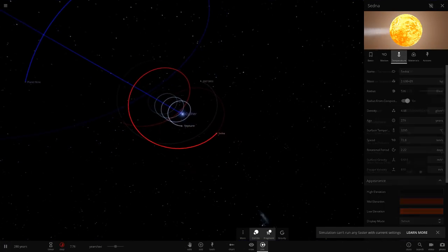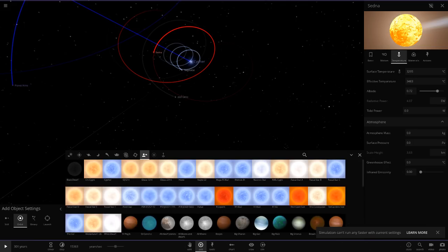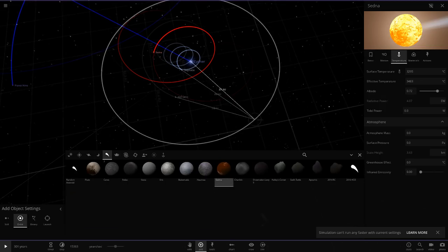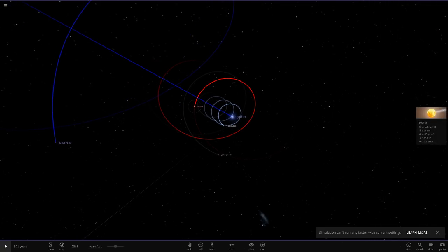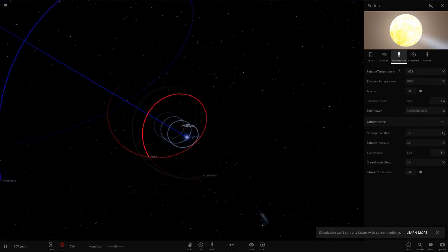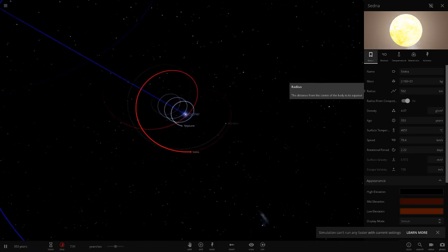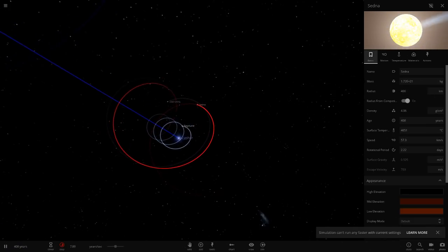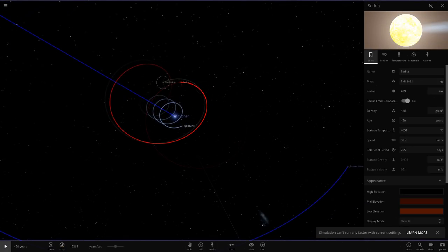Now we can see some progress. Sedna is still holding up — it says 72% of light reflected. Let me check that because it could be wrong since it's a custom object. Apparently it doesn't reflect any light — I guess that makes sense since it's in darkness. Going by the settings the game gives it, now Sedna should start to vaporize. That's what should be happening.